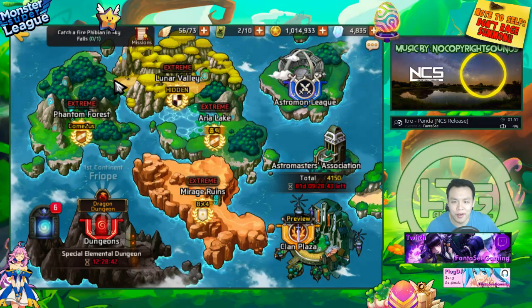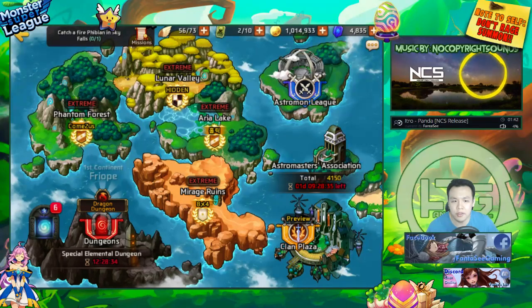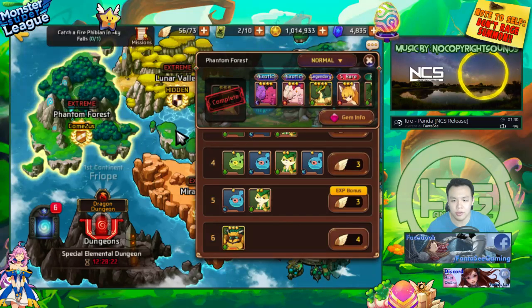Now the next thing I wanted to talk about is farming efficiency in the three different modes. On normal mode, the advantages of farming normal mode are — if you're a new player, you will be able to clear normal mode a lot faster than farming extreme mode, because extreme mode has higher level units. You might not be able to one-shot them, but these monsters on normal mode are really low level, really easy.